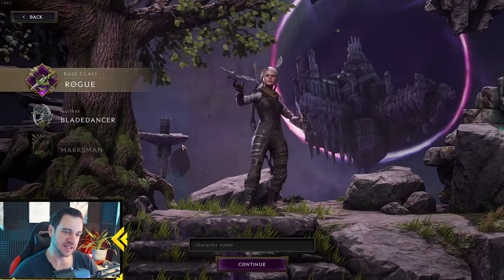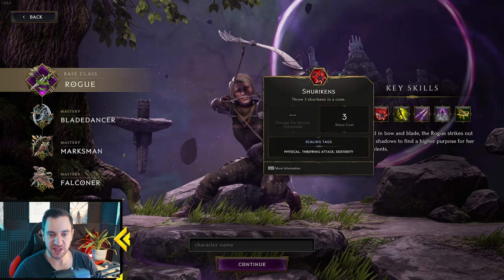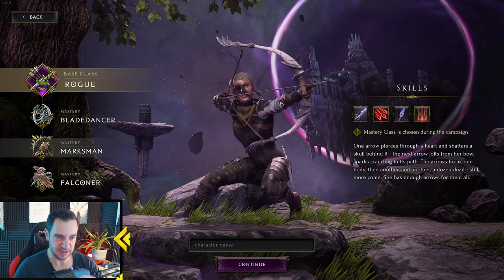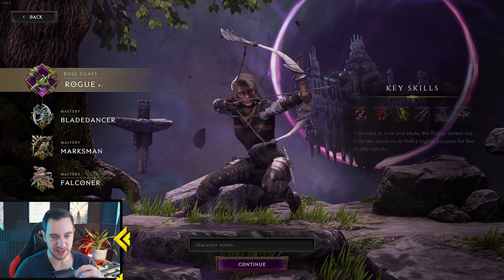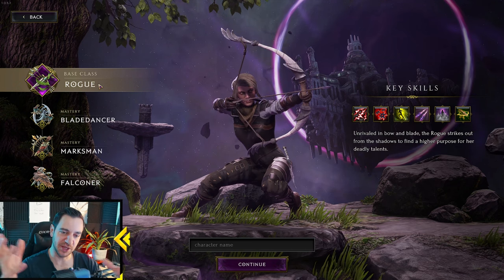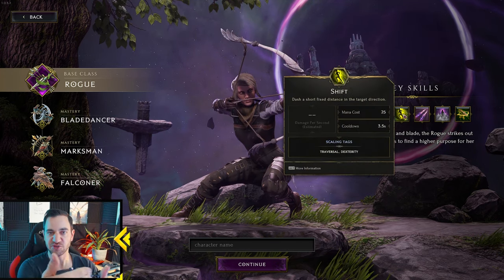The next class is the Rogue — this lady over here. The Rogue is the Assassin, Ninja, and Ranger all in one. She has shurikens and a smoke bomb — a real Ninja-Assassin playstyle. It's mostly melee, except if you go with the Marksman Mastery. She has lots of defensive options like dodge and glancing blows, meaning the enemy's hit doesn't connect at all, because she's very squishy. It's a hit-and-run playstyle: cast smoke bomb, make some shots, then blink out with Shift.